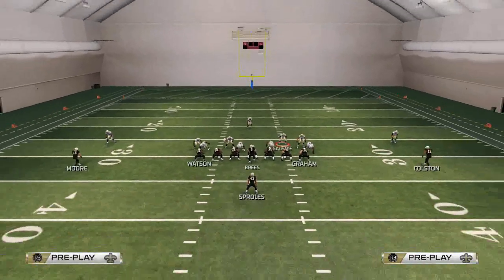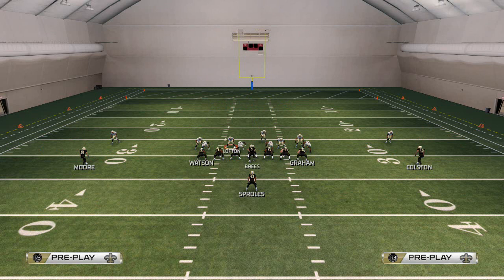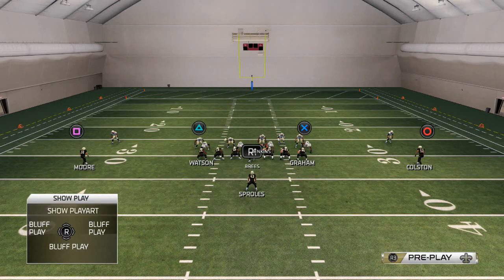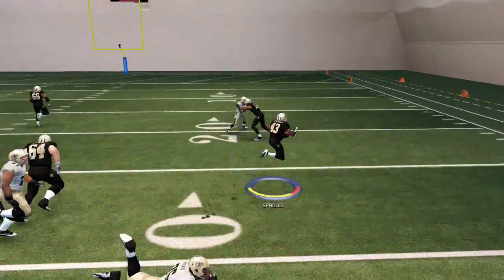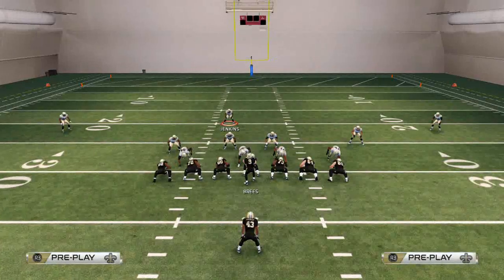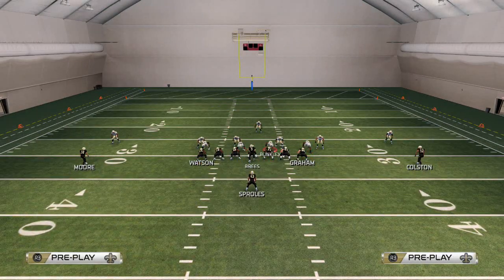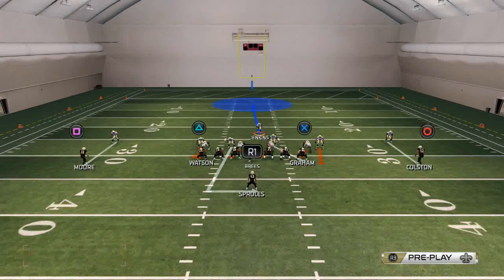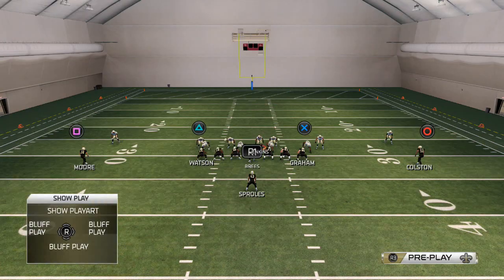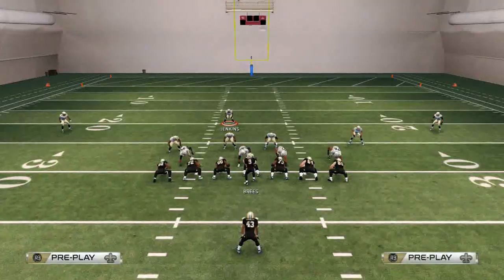Another thing you may want to do is crash your defensive line to the right, because in the 46 normal your user player is on the right. You have five guys to the right and four to the left, so crashing into the light side makes them play a little better to the left. Watch what happens on the right side — we hold that edge pretty strong, though Darren Sproles did a nice job getting to the outside. The only problem I potentially see is that this defense is so extreme and in-your-face that you might give up a long one.